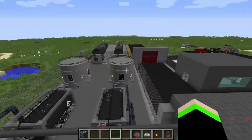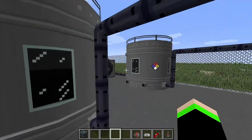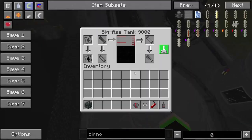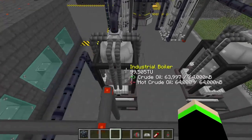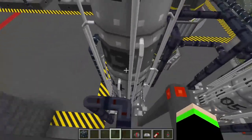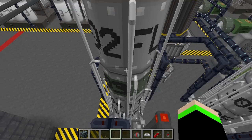First things first, the oil comes in from these tanker trucks here and gets piped into this big tank right here — you can actually see the level. It gets pumped in from up there into this big tank, and then put into a small buffer tank, which then gets put into here. This gets boiled up, turns into hot crude oil, and then the hot crude oil gets sent into the oil refinery, getting it broken down into heavy oil, naphtha, light oil, and petroleum gas.